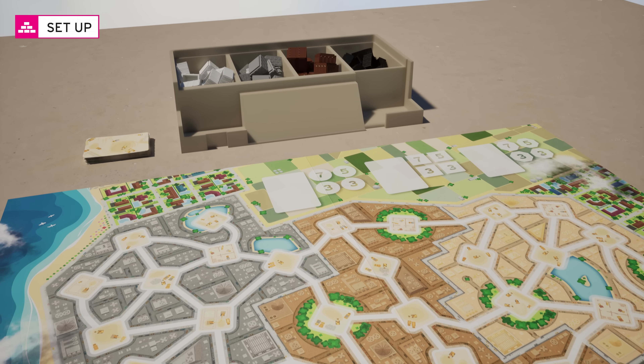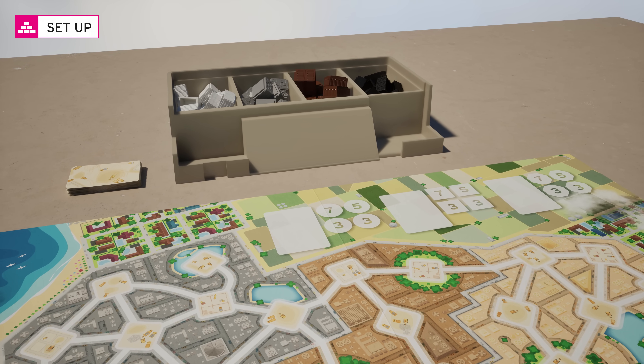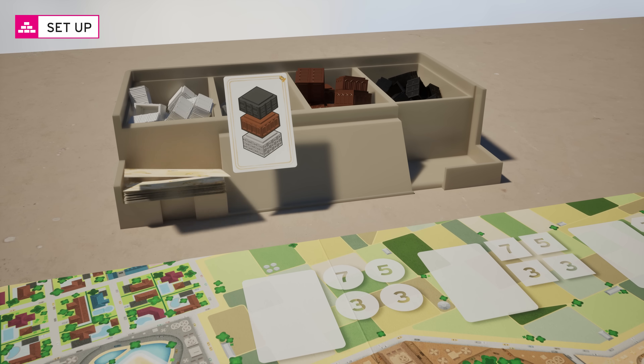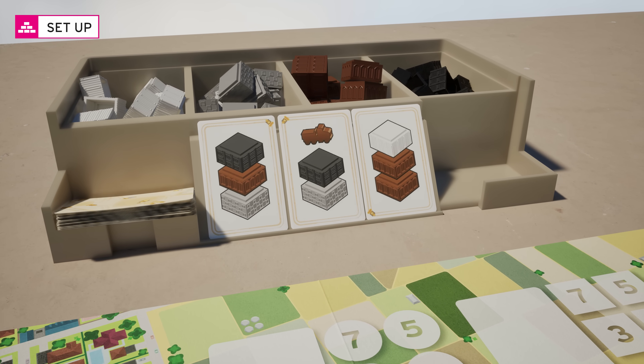Place the container next to the board. Shuffle the stock cards and place them in the cavity on the left. Reveal the first 3 cards — this is the market.